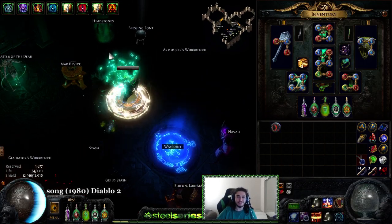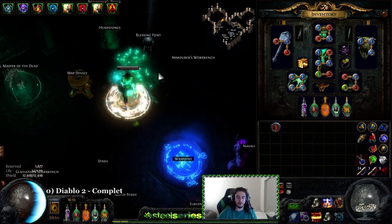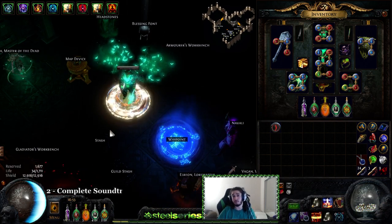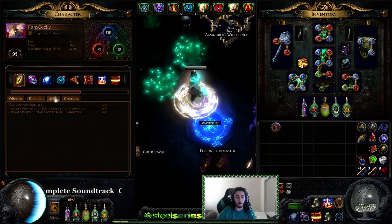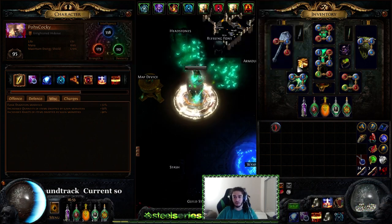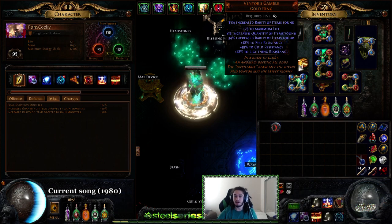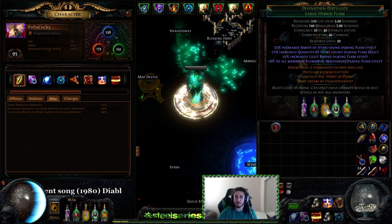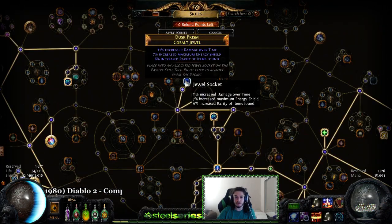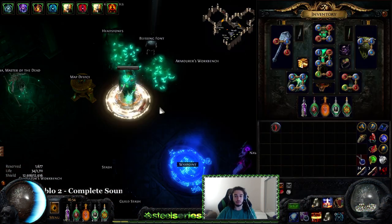Hello and welcome everybody, it's Pox again. Today I want to update you guys with the progress of the magic finder. We're still not done building the character — I have about 50 rarity and 30 to 40 quantity still to acquire. Since the previous gearing, I did spend about six to seven exalts on a Venturus gamble, picked up a legacy Divination Distillate, and I have two rarity jewels located on the tree.